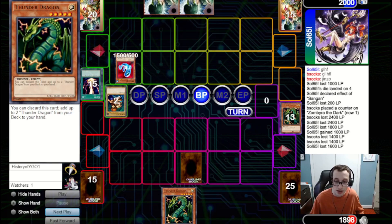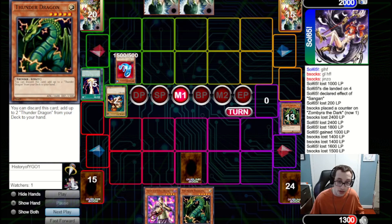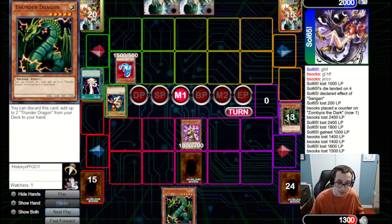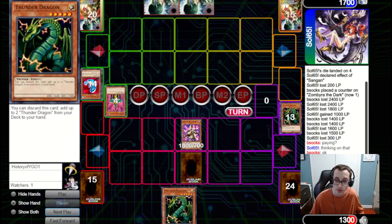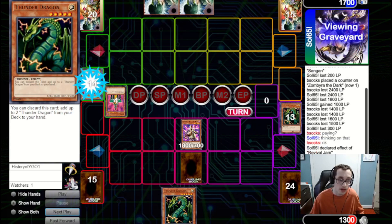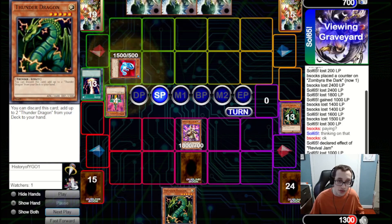We draw Kaiku, which is pretty good. We can attack into the Revival Jam and clear two more monsters from their graveyard. They're thinking about whether to bring the Revival Jam back, and they do choose to activate its effect. Their Jinzo is gone, so there isn't too much risk here. The main concern would be if they have Cannon Soldier plus Last Will, which takes a very specific deck — though it does seem like they might be on a water strategy.